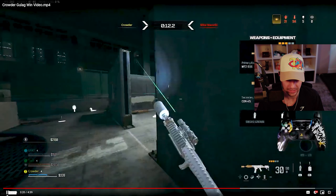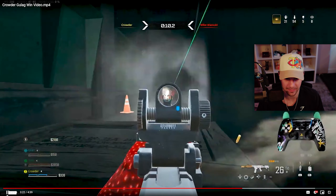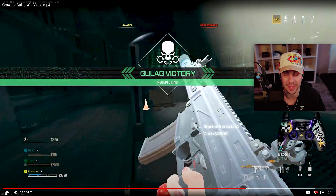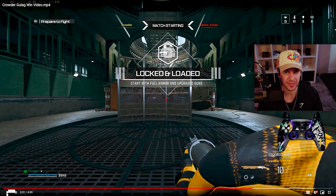I stay away from that and slide back left, cut the map, see him on my left side, and get back to my head glitch. With the information that he's not on the right, he's either middle or left. I slide to my head glitch on the left, and he's wide peeking that head glitch for some reason — not a good play — giving me an easy kill from the head glitch position.